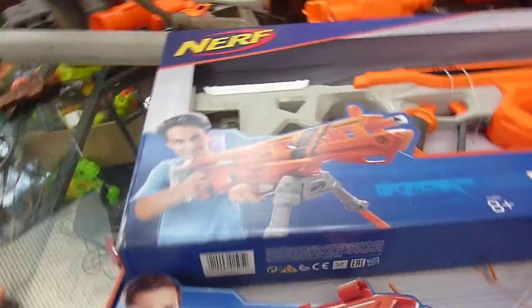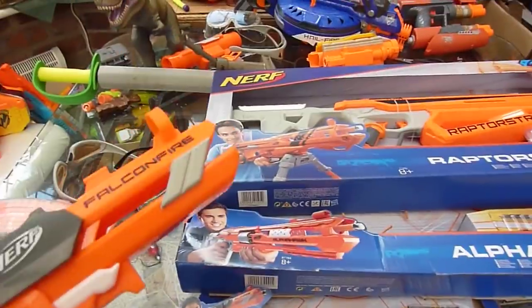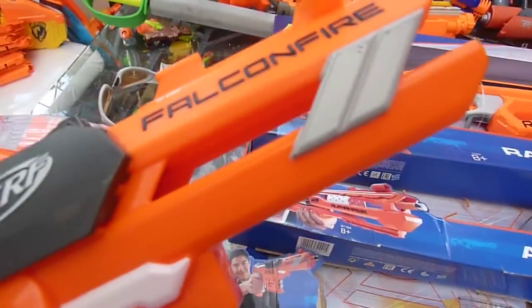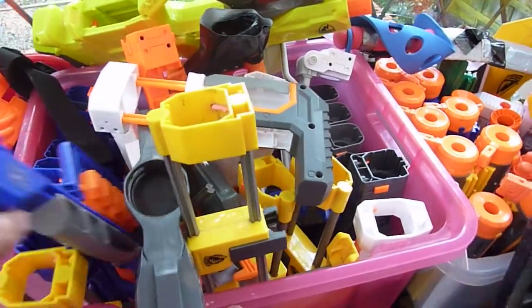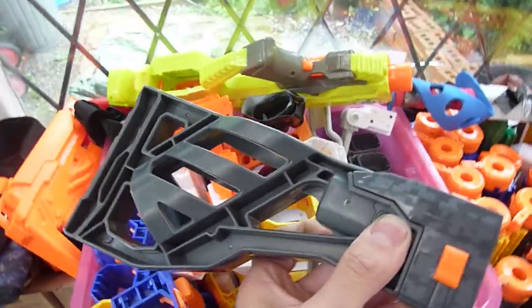We are going to be predicting the future. In predicting which blaster Hasbro's going to produce as their next Accustrike blaster, we have a few things to consider. Firstly, all the Accustrike blasters, including the Falcon Fire, have some kind of faux barrel — a massive faux barrel! Secondly, the two rifle-type blasters have got really funky stocks on them. Finally, the only mag-fed Accustrike blaster has a funky kind of clear mag. None of these stocks are really funky enough — well, that one's pretty cool, but it's not Accustrike.